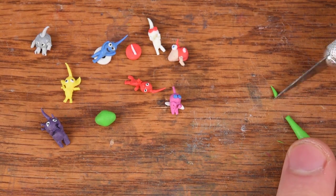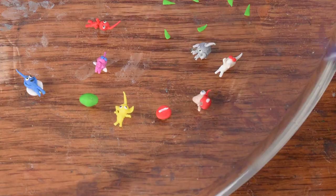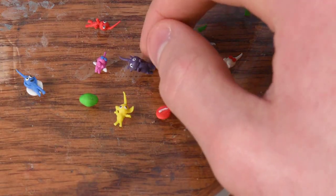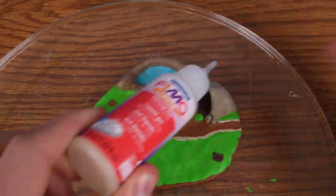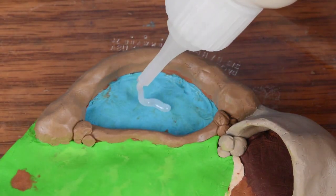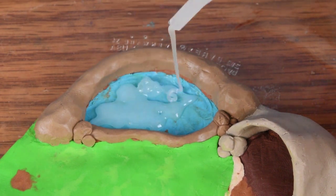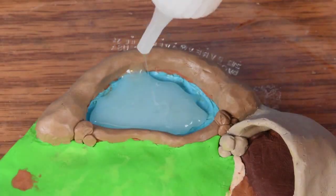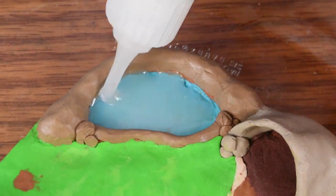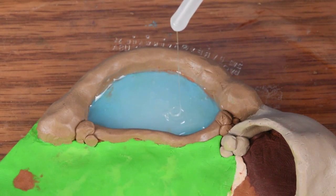Now we're going to create the leaves for all of their heads. And now our Pikmin are ready to get baked. But first, let's use some of this Fimo liquid clay. You put this gel stuff in the pond, and after baking it turns solid, but it turns a lot more see-through. You'll be able to see the blue through it much better. So now we are ready to get baked.